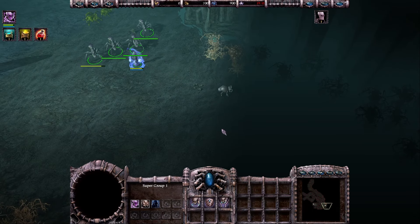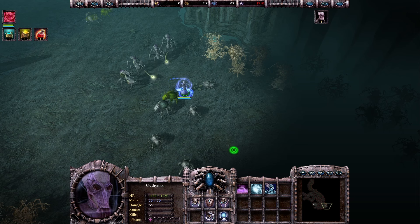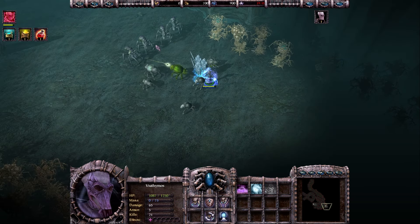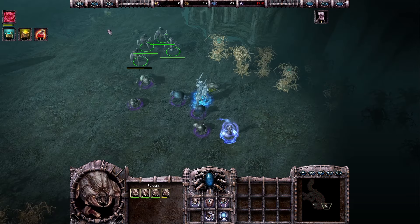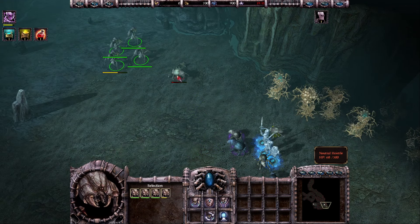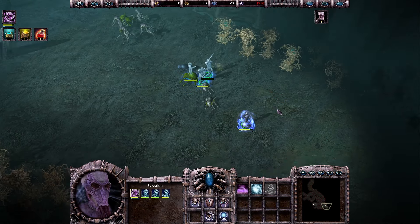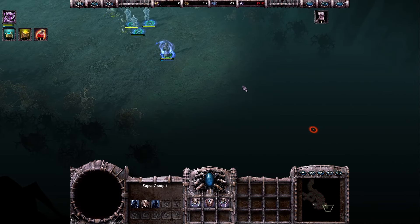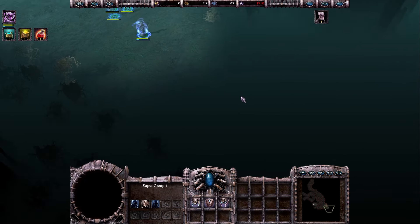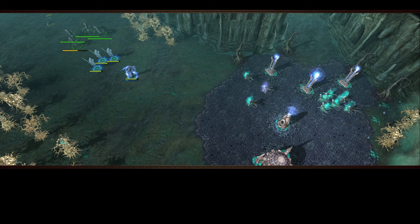We still didn't get the gold so we cannot build an expansion. Let's continue this way. Now I can summon new knights so let's do that. Of course I don't want to lose my Hive Spitters here — one is getting really damaged but we should be fine. Let's see if there are any more of those enemy units. We complete the quest — now a cutscene.